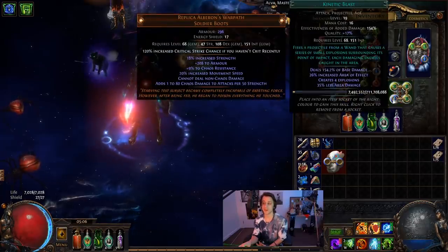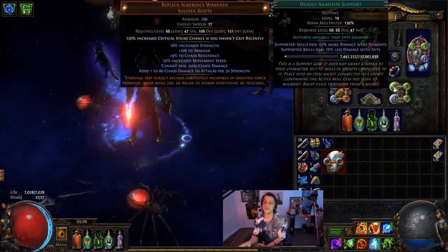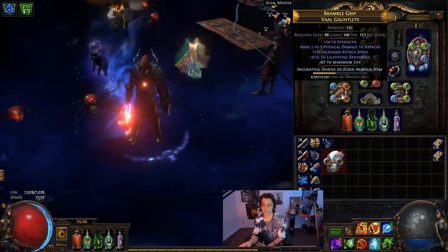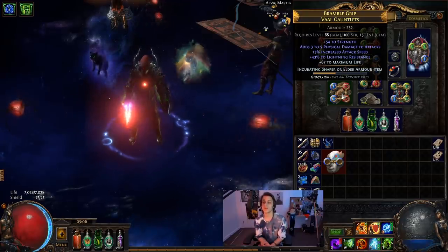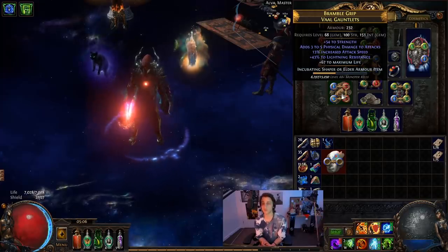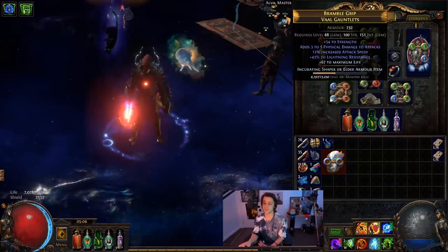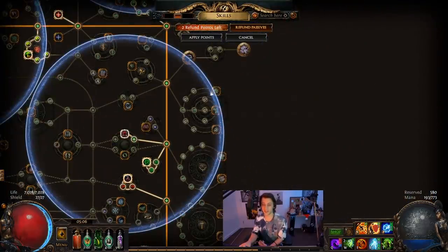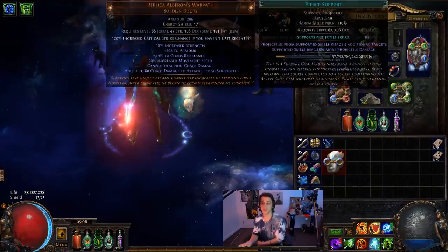Our four-link for Kinetic Blast is GMP and Pierce, because Pierce does make it clear quite a lot nicer, and then just one damage support in the form of Deadly Elements. If I wanted this to be a lot more potent I could put it in the glove slot - if you've got elder gloves, slot in a Poison support, maybe a Faster Attacks support, and that's going to be a technical six-link. Or you could get some Pierce coming from glove craft or helm craft or the nodes over here. I could easily still spec those if I feel like my damage is slowing down in the endgame, and if it does I'll probably end up speccing those and then getting rid of the Pierce gem so I can add a much bigger, beefier support.